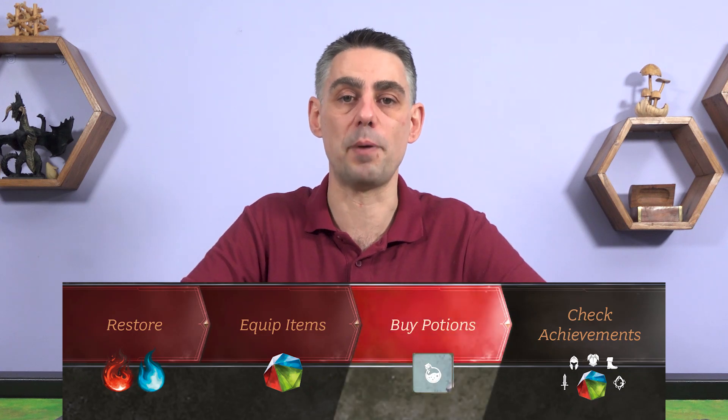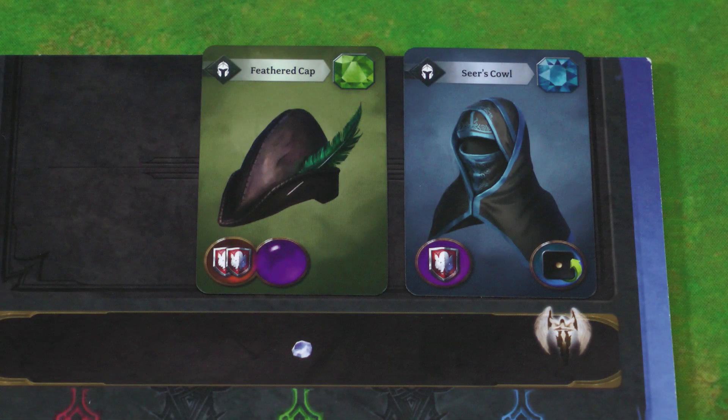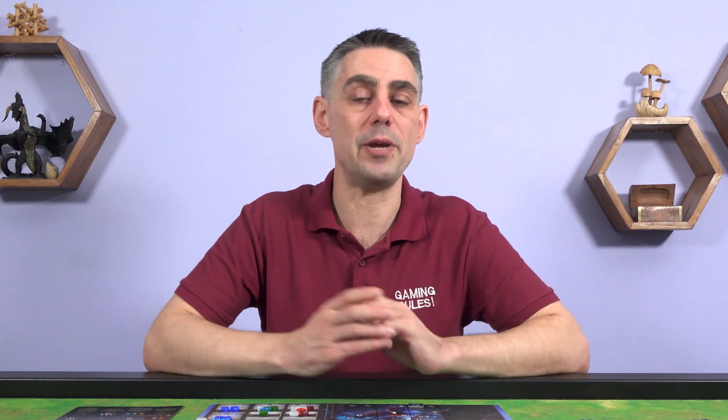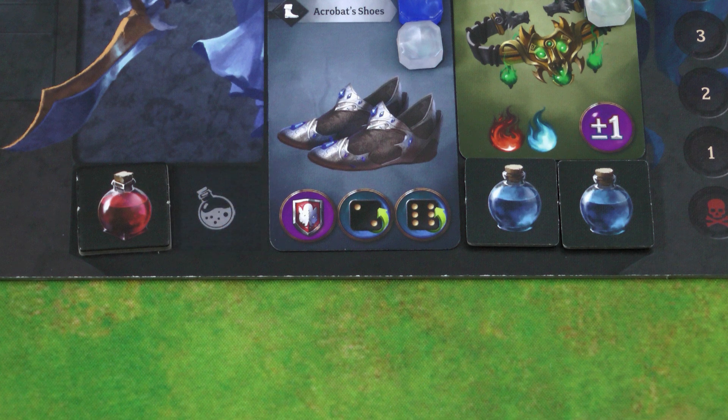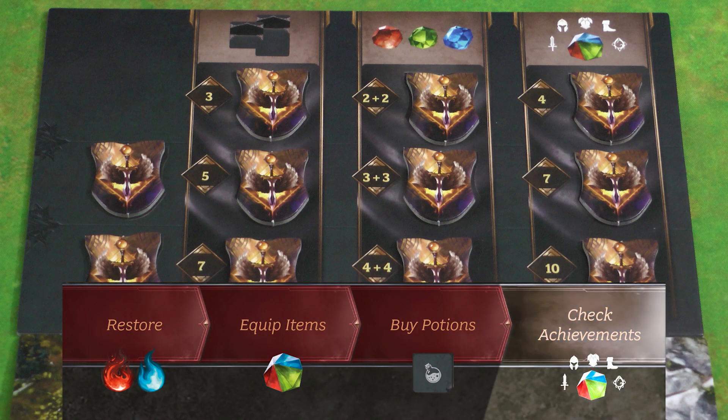Step 3 is buying potions. If you have excess items in your sack that you no longer want, you can discard them to gain potions — 1 potion for each item discarded. You can freely choose which potion you take regardless of the item's color. You can carry 1 potion in each of your potion slots — usually 4 slots, but some characters have skills that might change this number. If you don't have an empty potion slot you can discard a potion of 1 color to make room for a potion of another color. Step 4 of resting is to check the achievements board, which I'll explain in the next chapter.